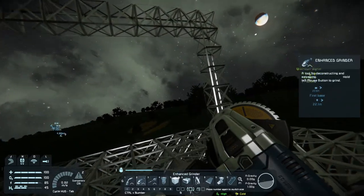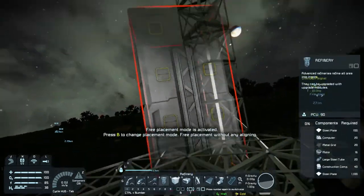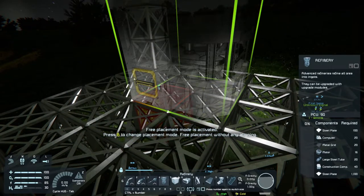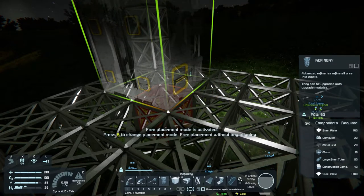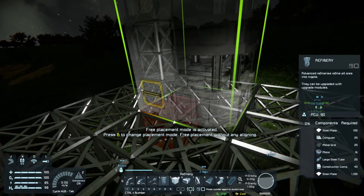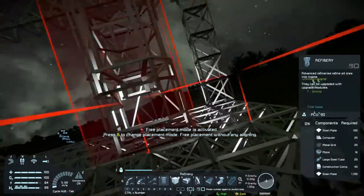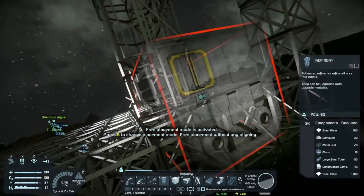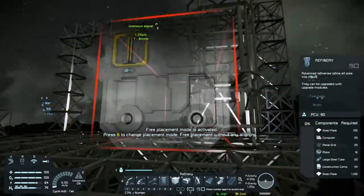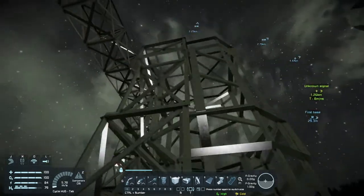So this is the front and the back is going to be busy. If I were to place the assembler around here I would have access to all available things — I think so. The refinery is immense — using it is going to take so much power.